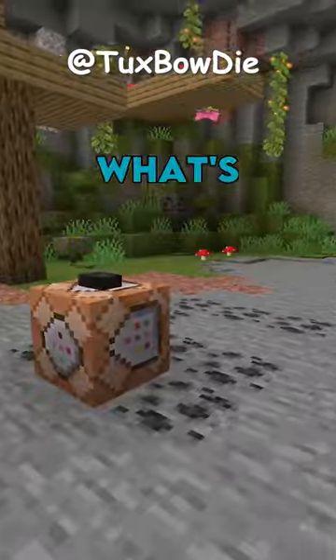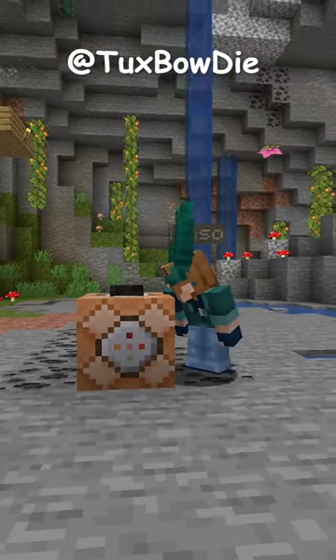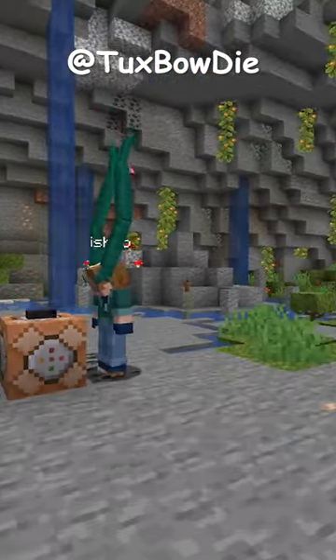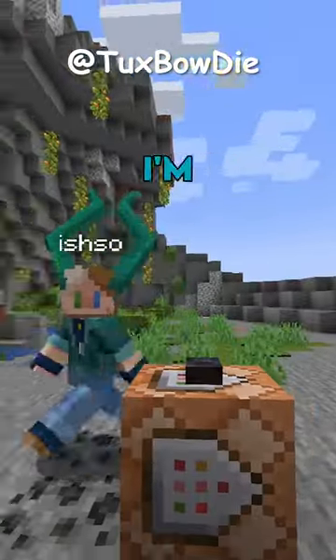Time to show Ishso. Ishso, I have a surprise for you. What's the surprise? Press this button, and go in F5. What? Dude, I'm massive.